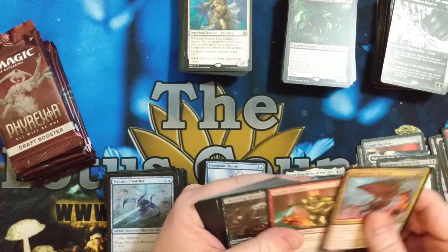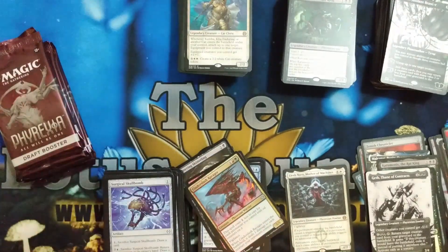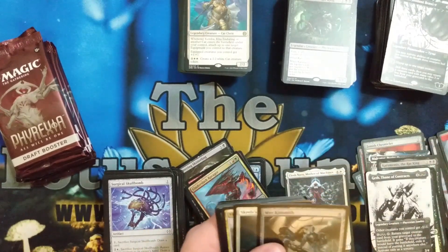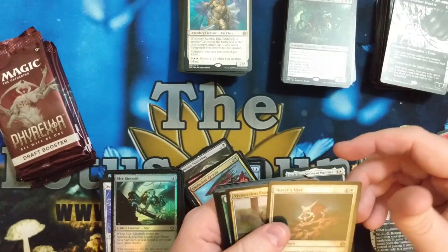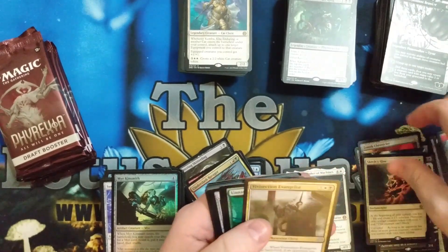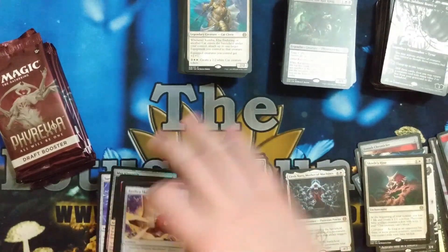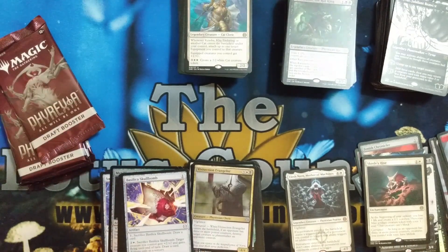We've got a Geth — another pile. A Mirror Kinsmith. We got a Hive! Need the Hive — it's the new Bitter Blossom. So I need lots of copies of that. That would be one to get if you don't already have it, because it's just going to go up. I think it's going to be pretty good.